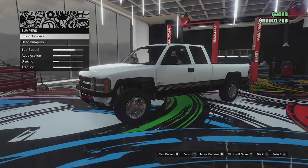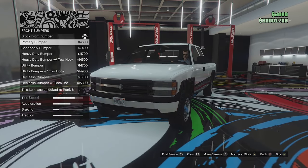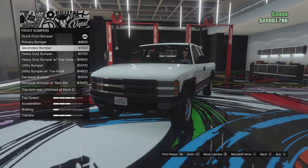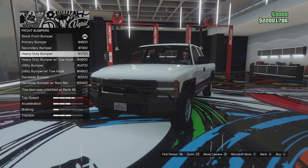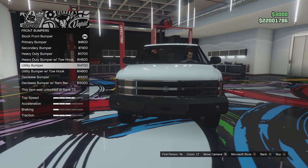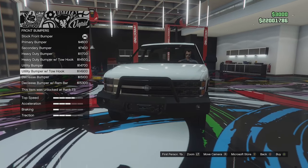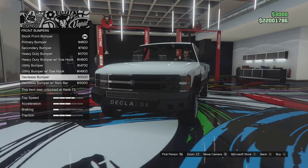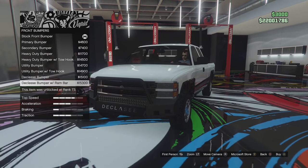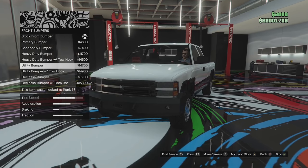The primary color is white, the secondary will be black. For front bumper options, we've got the stock chrome bumper, a primary bumper, a secondary black bumper, the heavy duty bumper, heavy duty with tow hook, the utility bumper, utility bumper with tow hook which also adds a bull bar, the Declassé bumper which adds a big fog light in the middle, and the Declassé bumper with ram bar.